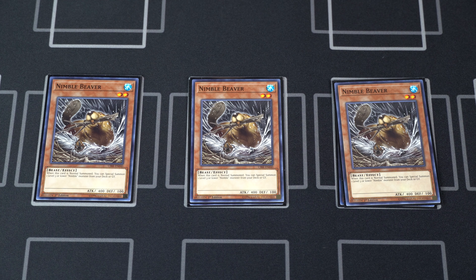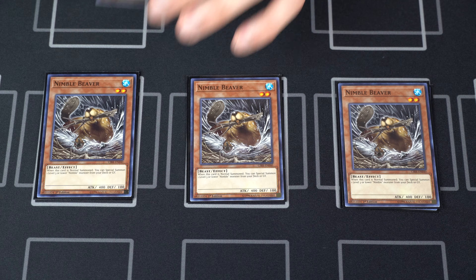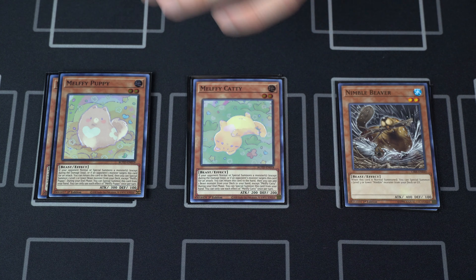Next up we have three Nimble Beaver. Nimble Beaver is the best follow-up play because if you have a high attack monster on the board, you can use Beaver to overlay into Ronin Raccoon and make a beefy token.